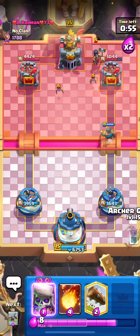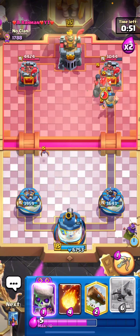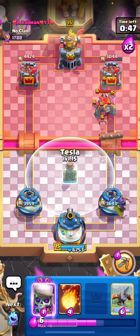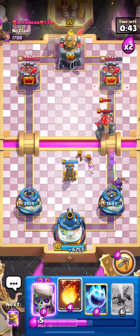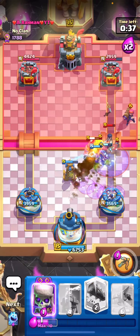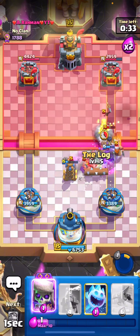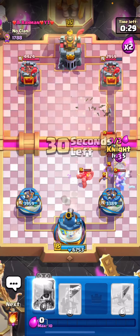He might go Firecracker — no, he probably wants to save it for his push. Yeah, he's definitely going to. If I get a really good fireball I can probably survive this. I need him to play his Evo Firecracker on top of everything — okay, I'm just gonna fireball it because I don't want it to get value.